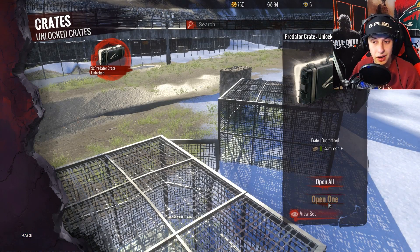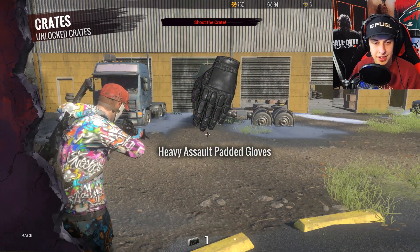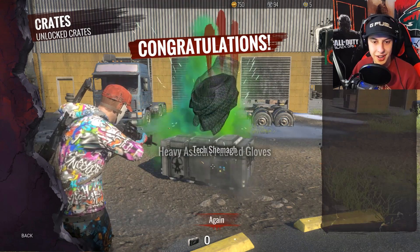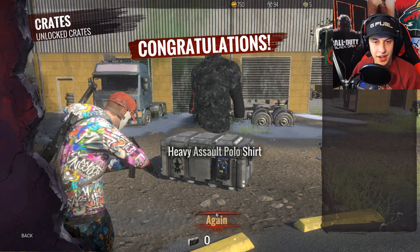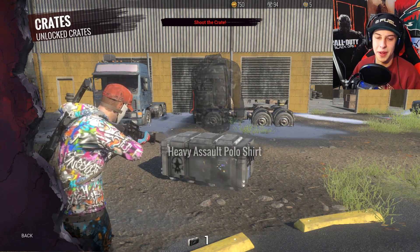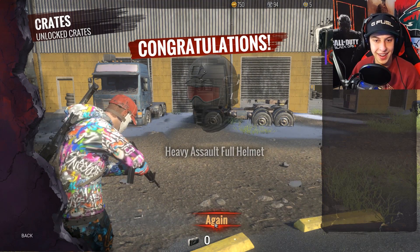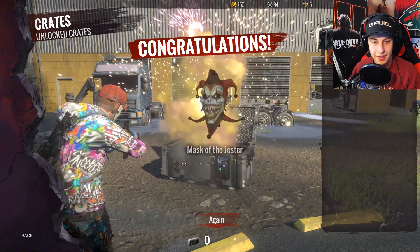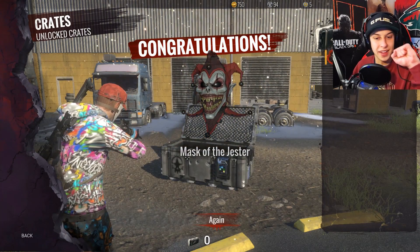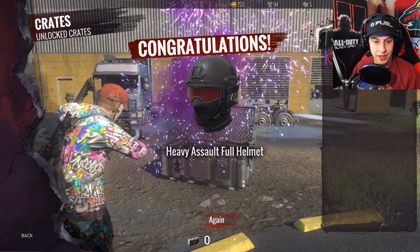Now we have nine of these predator crates to open up. Some gloves I don't want, a mask I don't want, and a polo shirt. I'm not expecting to get anything super cool. Hey, there we go — heavy assault full helmet! I like that, that's definitely better than the helmet I have right now. No — we got the mask of the jester, that's even better. Joker, okay, I like that even more.